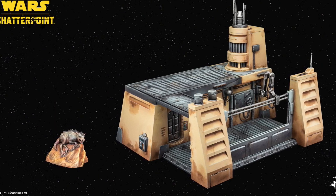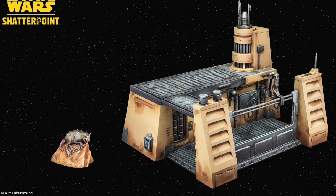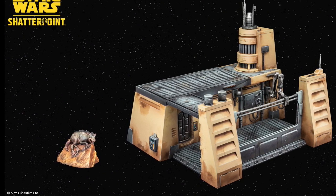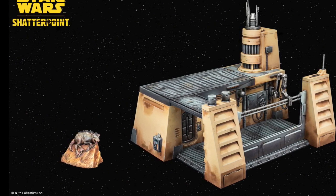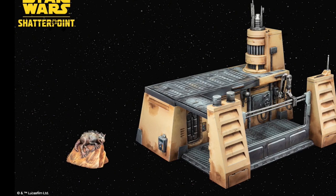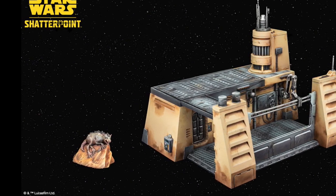This is the Garage. It comes with a womp rat to go with it. It's designed to go with the original terrain set and they've done some playtesting and some Twitch videos using this terrain. The little platform you can see is movable as well. It does look pretty good, and I'm hoping it is priced much more competitively than the other terrain bits that came out previously.